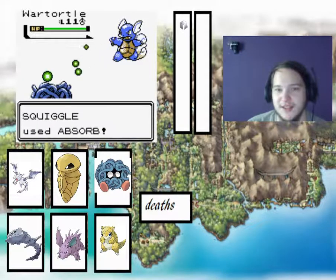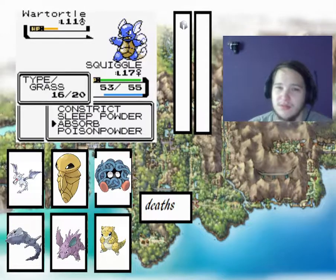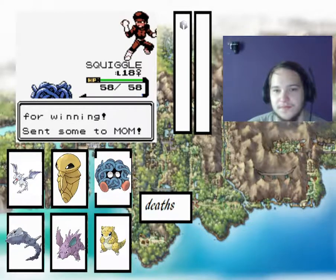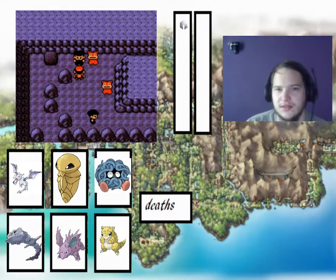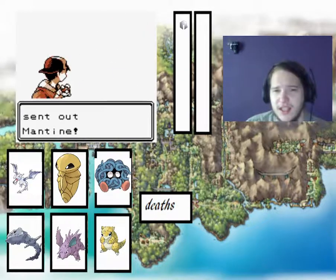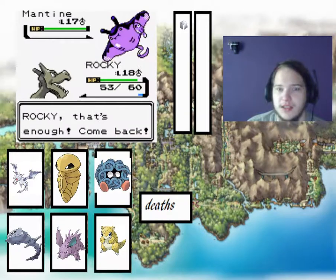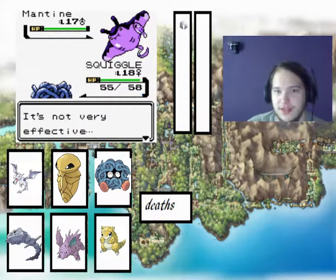I'm a bit low on grass right now. Even if we just tackle, that's about two, and then Absorb will probably heal the rest of our health back up. Let's go to the other team — that's a mandatory fight. You've got one Pokemon. He's got a Mantine, level 17. Water. So we may as well just switch into Squiggle, because water moves aren't very effective, and then we can reply with Bubble.